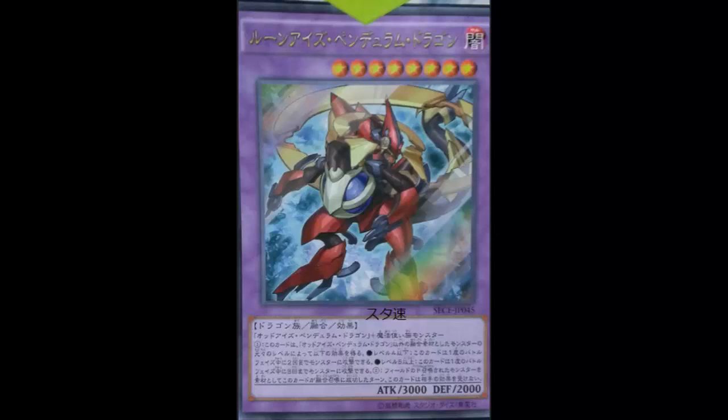He gets an effect based on the level of the Spellcaster used. If it's Level 4 or lower, this card can make up to two attacks on monsters during each battle phase. Remember it's a 3000 beater, so two attacks — that's BLS status. Though it has to be monsters, so it's more like the Trinity guy, whoever when he's summoned can make three attacks but they have to be on monsters.